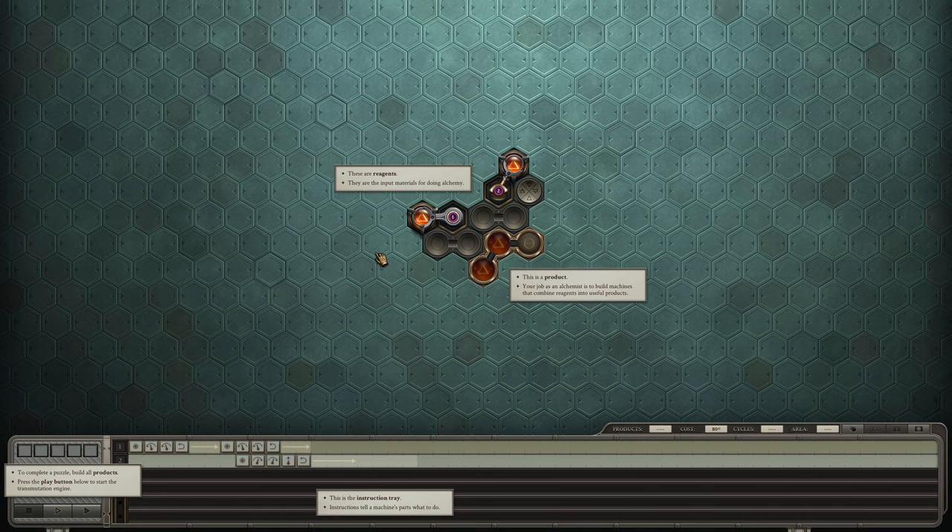So these are reagents — input materials for doing alchemy. This is a product. Your job as an alchemist is to build a machine that can bind reagents into a useful product. This is an instructional site.